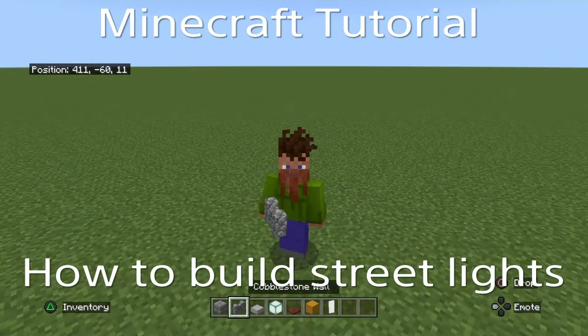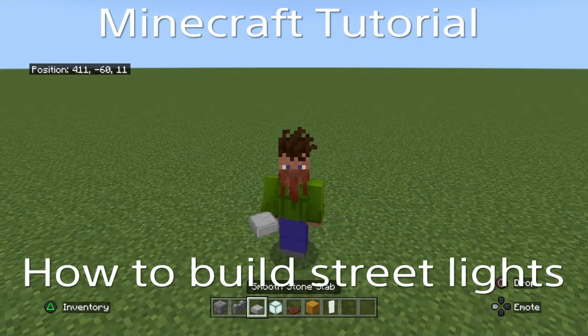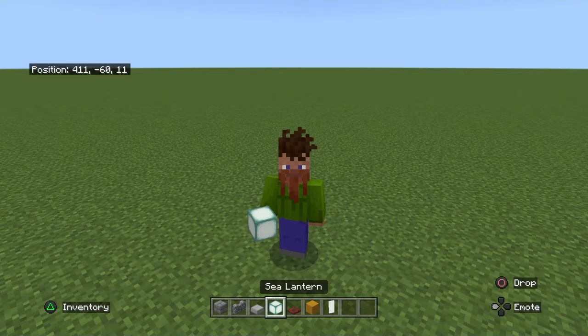All you will need will be stone brick, cobblestone walls, smooth stone slabs, sea lanterns or glowstone, mangrove trapdoors, yellow terracotta — but any terracotta can do — and any kind of banners.